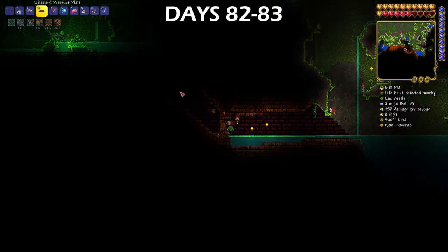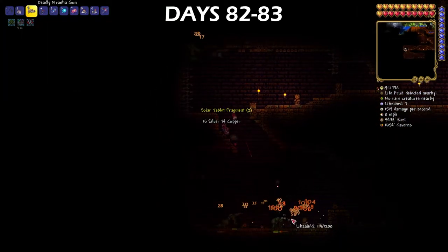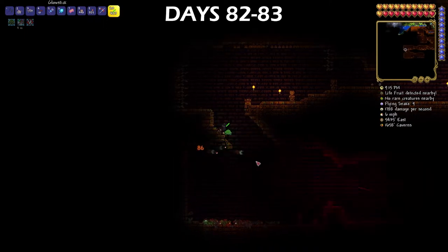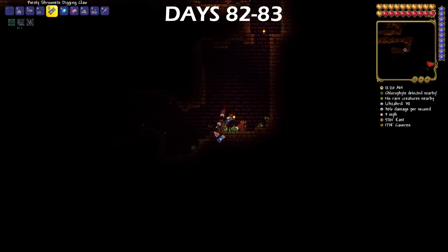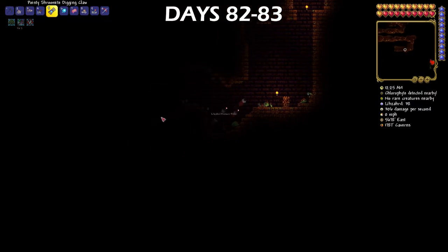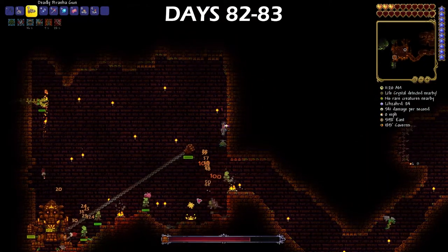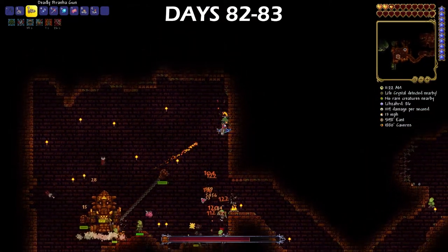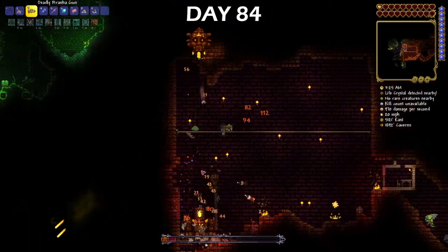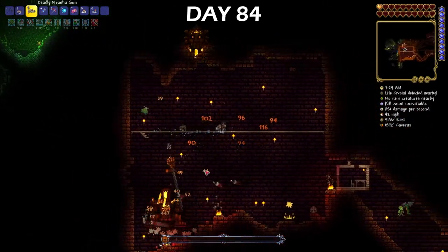Now that Plantera was defeated, I figured it was about time to go explore the jungle temple. It took me ages to get to the end, because not only did I have to kill every enemy in each room in this temple, but I also had to break each pressure plate to avoid triggering any of the traps on the ceilings or the walls. Once I finally made it to the end, I figured I would give fighting the Golem a shot, but I died like a quarter of the way through. The next day I went down there to try fighting him again and I pulled off some amazing moves, having one heart left for the end of the fight — it was insane.